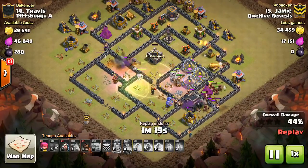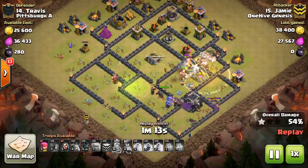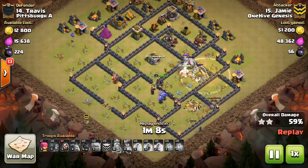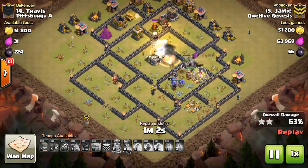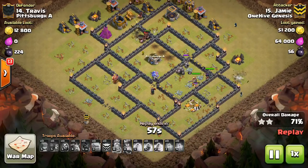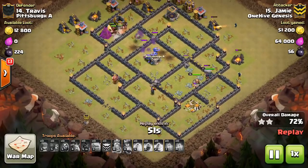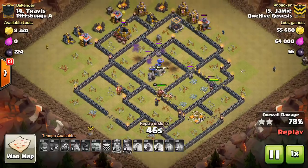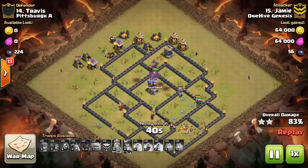He comes in with the hogs. He dropped one heal on the kill squad and the second heal goes on to the hogs. He did a nice job hopping around the double Giant Bomb set — you'll see some Giant Bombs get glancing blows on the hogs but none get a direct hit. There goes the double set in the core, then he trips one more set but the hogs nimbly avoid it. They hit a few spring traps — like three or four right there — but either way they're alive and well, finishing off the rest of the base along with a ton of other troops still left up. Nice attack to Jamie.